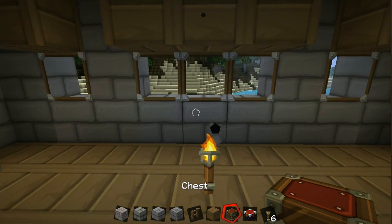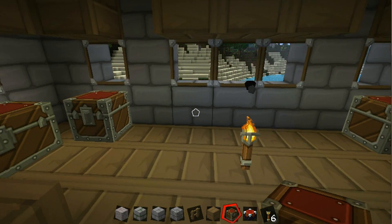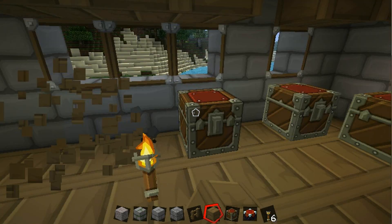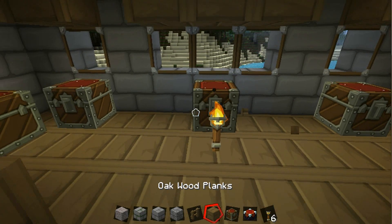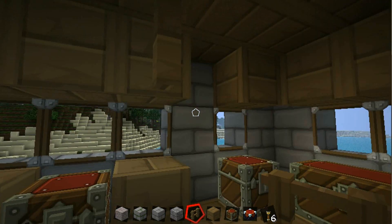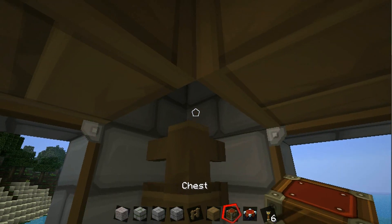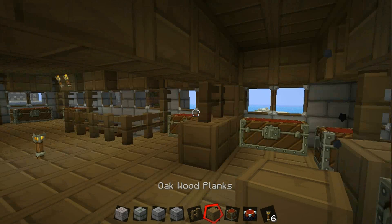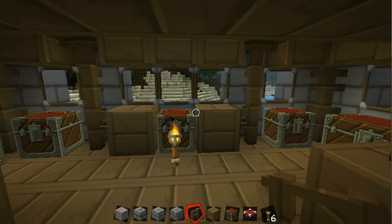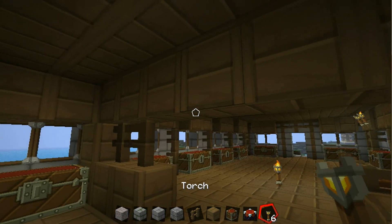Now let's get the chests down. Put one there and one there — I see one right there and right here. We'll just put it like that and put the two chests right here. Take the fences and build up like this and like that. Let's build like that. Let me see how this is looking. This is actually looking very good. Hope everyone else thinks so.